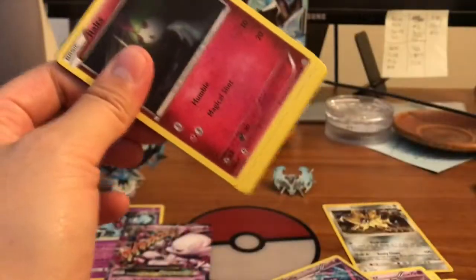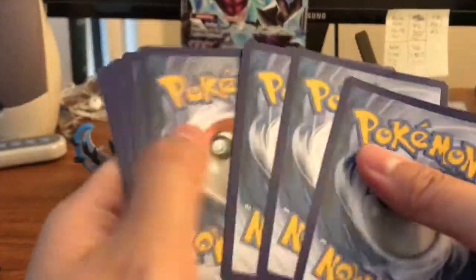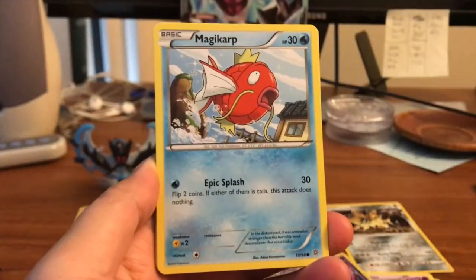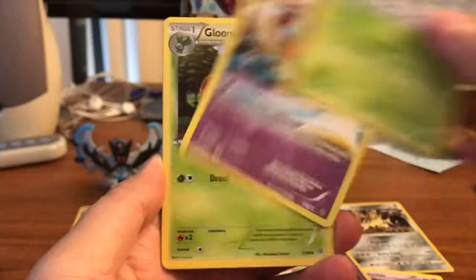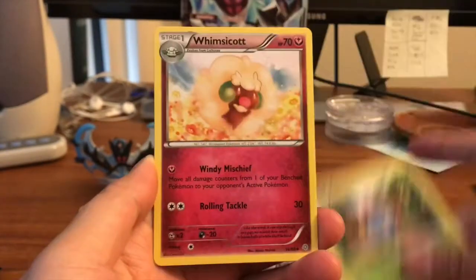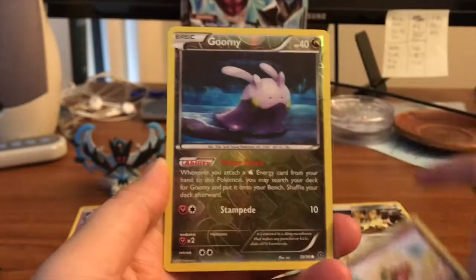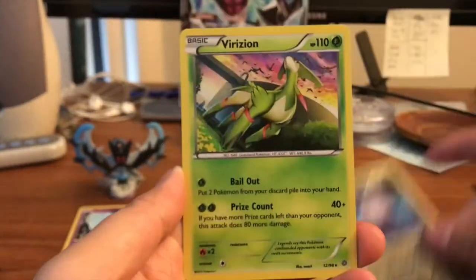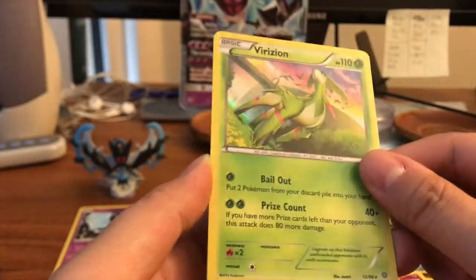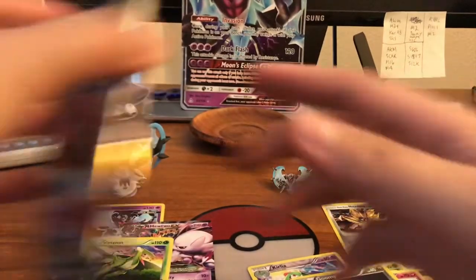Ancient Origins — here is our code card. My favorite set of all time; I do love this set a lot. I think they're trying to get rid of all the Ancient Origins they have. We got a Meowth, Spinner, Rocket Ball, Toy, Gloom, a Paint Roller, Whismicott, Goomy reverse, and our rare is a Virizion — it is a holographic! Very nice, so that's a hit right there. Very cool.